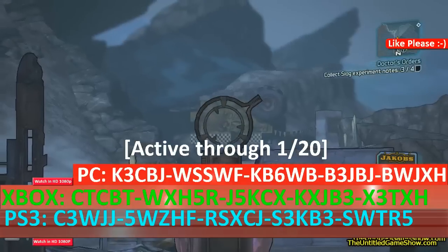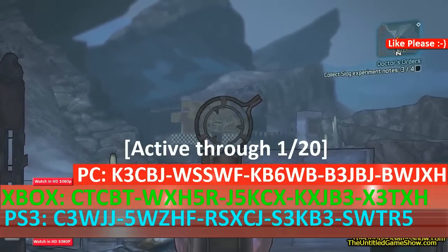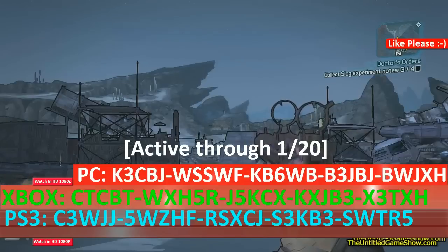To use these golden keys, go to the extras menu, then Shift Codes, and enter the codes in five digits at a time. After that, just go to Sanctuary.